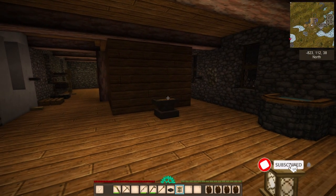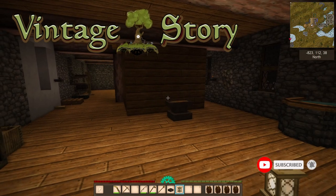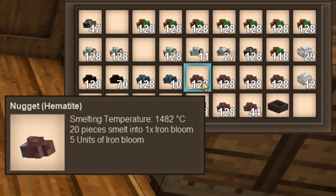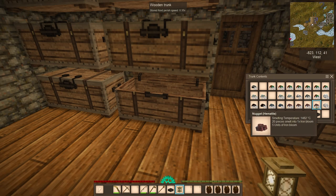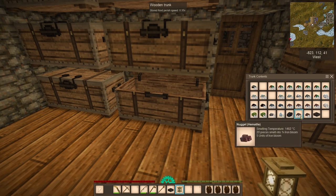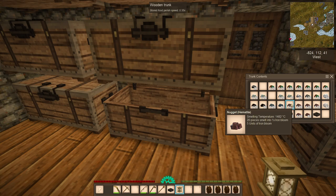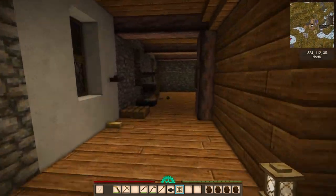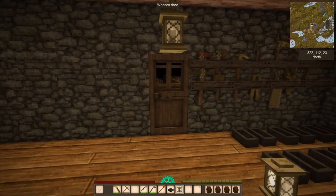Hello everyone and welcome back to Vintage Story, my name is Racuna. On the last episode we went and gathered a whole bunch of hematite. There's still plenty to be collected over there but we're going to start by smelting these. Before we get to that, I did a little bit more wandering around.